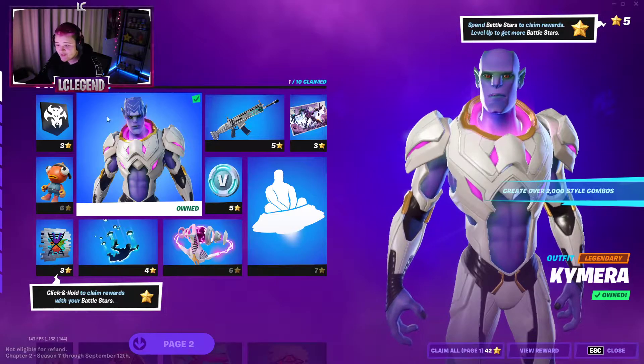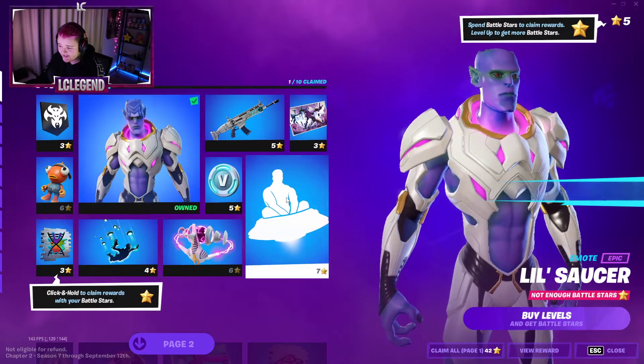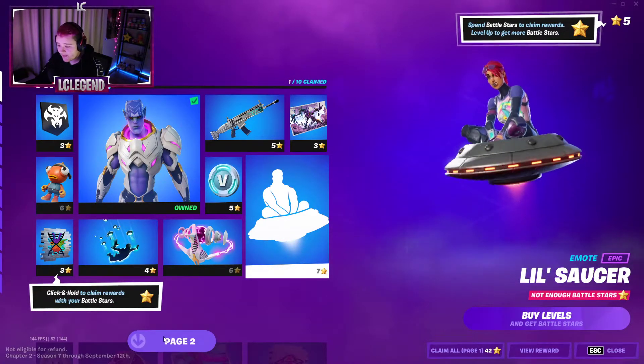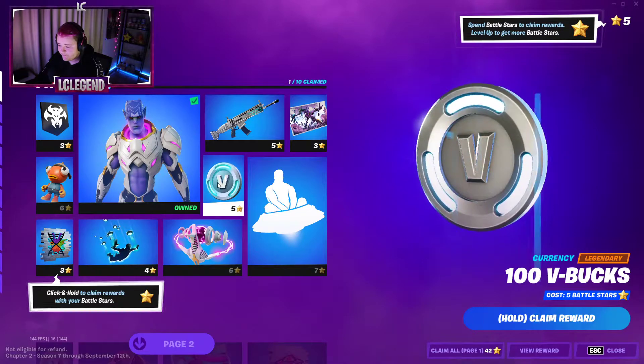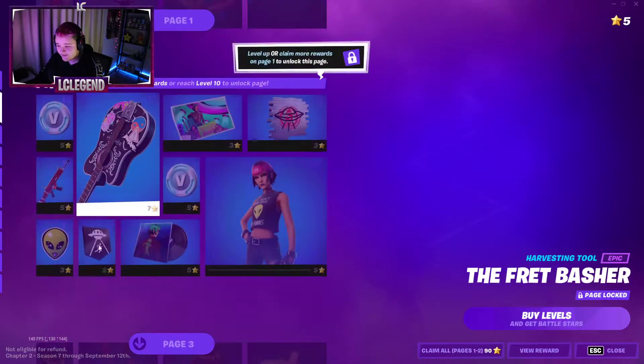Oh, this is so cool! So from levels page one of the battle pass, you have this skin and an emote. Awesome. You also have some V-Bucks and some other cool little things.